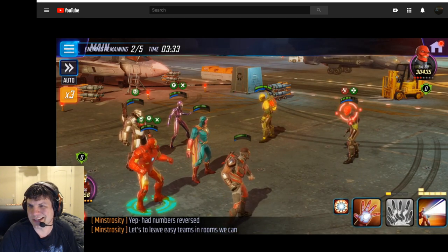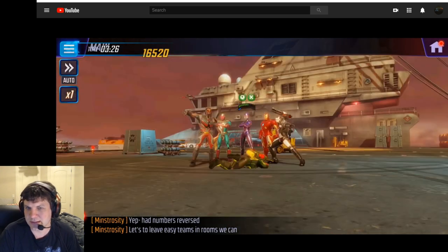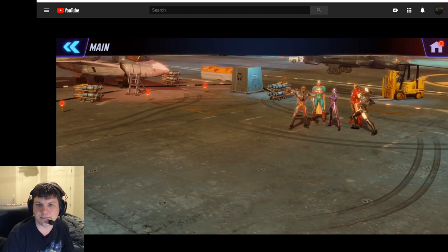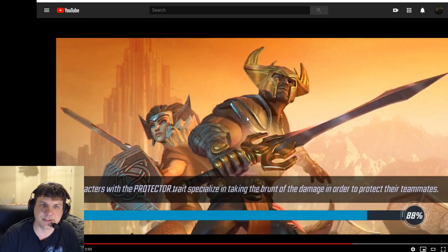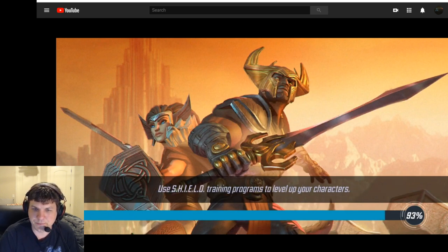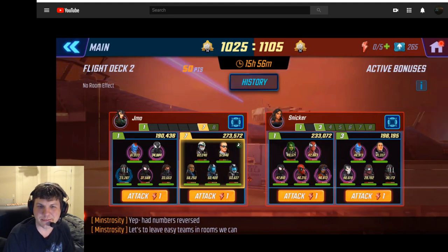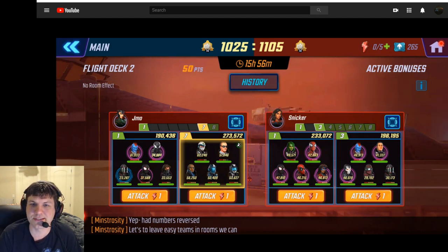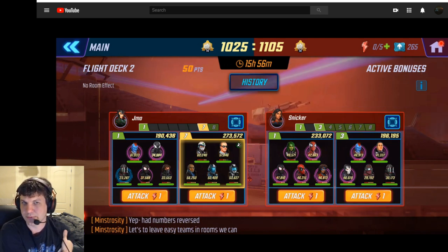Power Armor is kind of getting phased out a little bit in my opinion — they've lost a lot of their relevance with some of the changes that have been made. So this is a possible use for them: take out a much lower Hydra team without too much trouble. They used to be really good for taking out Marauders, for instance, but depending on who the fifth is in that Marauders team it can be a challenge, because you don't get to remove all the buffs with Vision before War Machine's ult. I used to use them to kill Asgardians in big punch-ups after getting rid of the Hela ult and the Loki Special — that worked really well with big punch-ups.